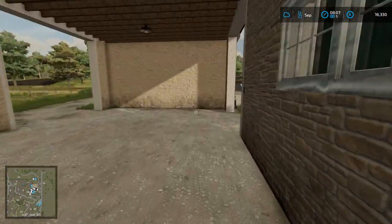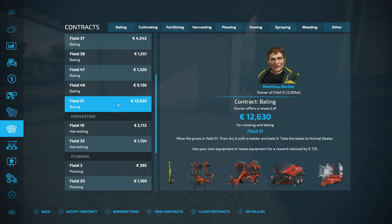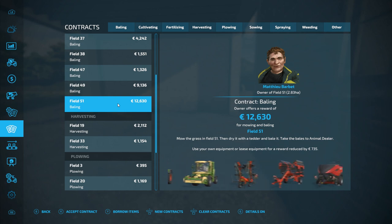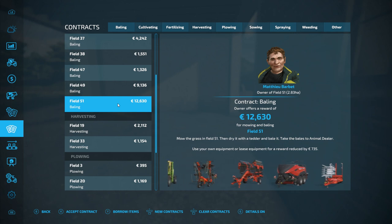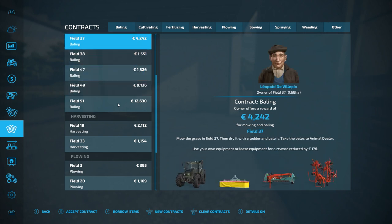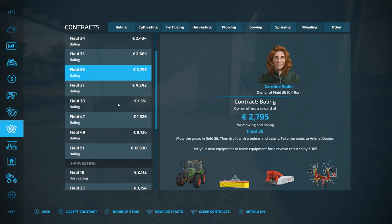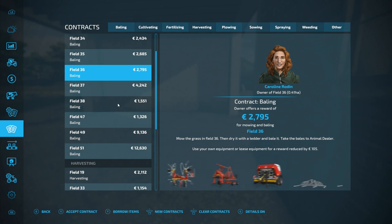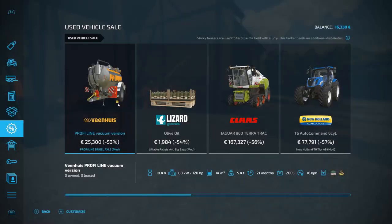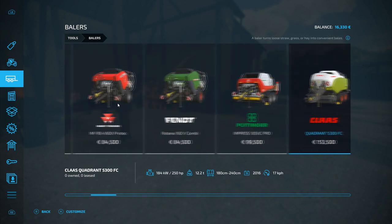Let's have a quick look at the contracts list again. If we can find it ourselves, that is going to be a massive contract - absolutely stonkingly big one. There are a couple of hay contracts on there - that would be an absolute gold mine, but at the same time a massive undertaking. So when it comes to massive undertakings, let's have a look at the shop menu again, because we've got some baling decisions to make. We've also got a couple more contracts to do as well.